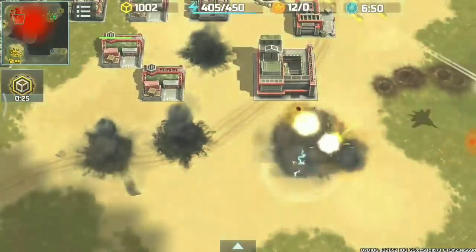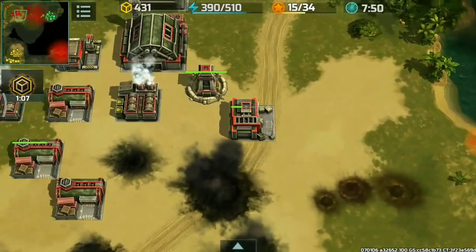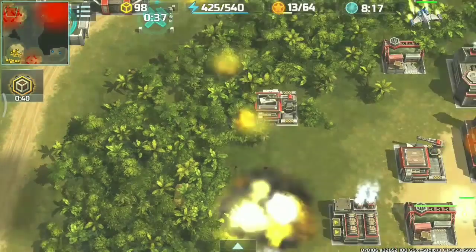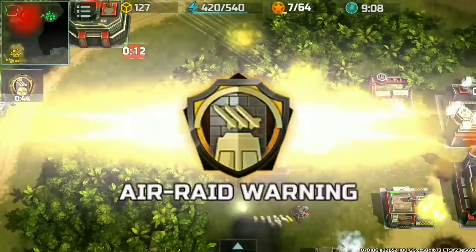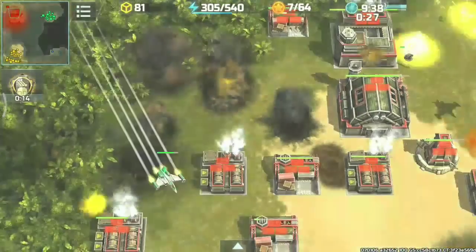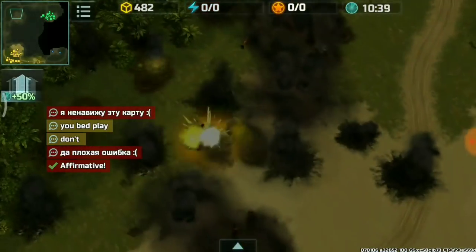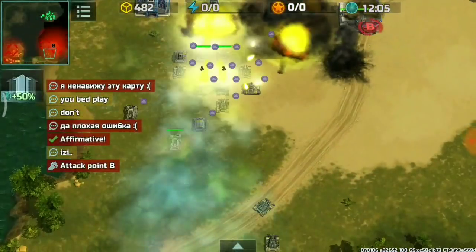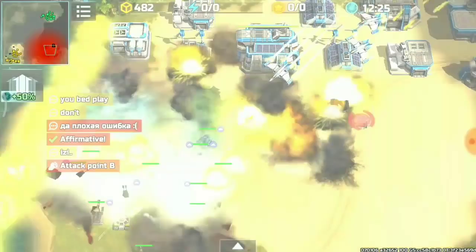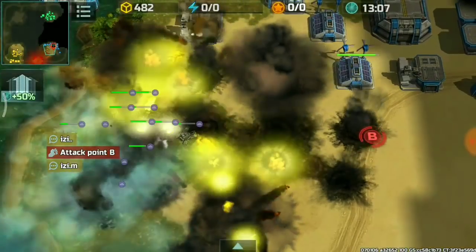My HQ is dead. The Vikings came in and the vertex units are now going to kill my base since I don't have any anti-air. I played very badly here — both the green and blue players used vertex. I should have built the construction yard in the right spot at the very start. I agree it cost us this battle.